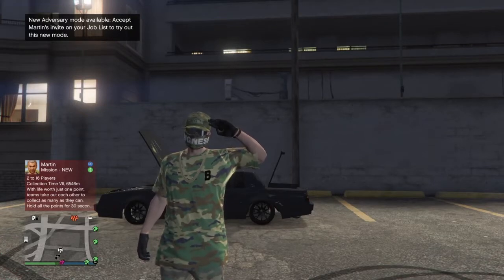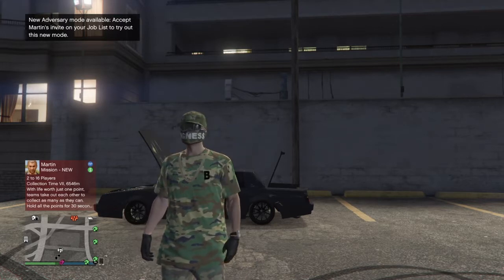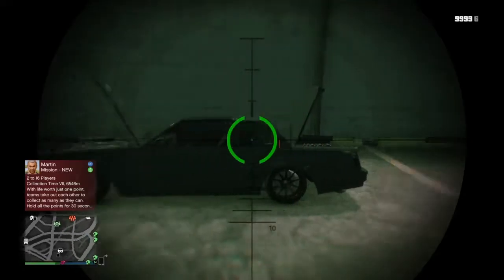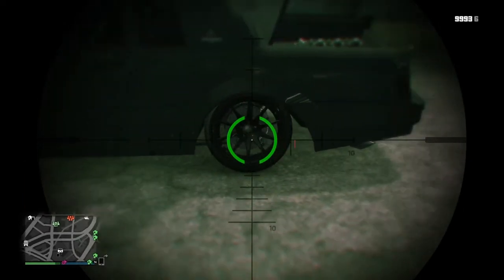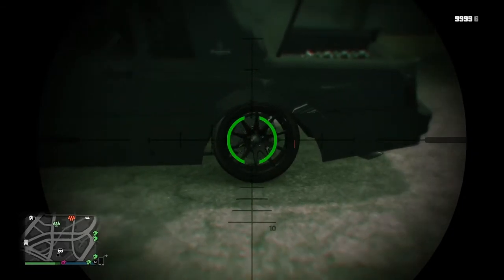Yo guys, it's me D-Boss room 330 aka Nico, and today I'm going to be showing you how to lower your car or stance it the proper way. First of all, you need a heavy sniper for the car. You will need 100% armor and no bulletproof tires, and shoot in the middle of the brake pads nine times — depends what car it is.